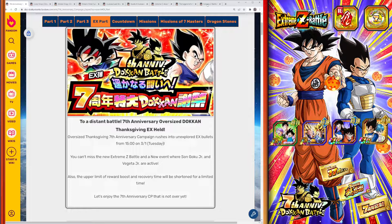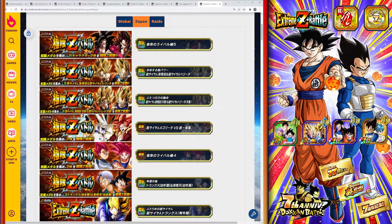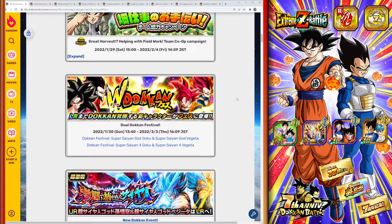One of the most important things are the Extreme Z Battles. The seventh anniversary Extreme Z Awakenings were absolutely amazing: the STR Super Saiyan God Vegeta, the TEQ Super Saiyan God Goku, Super Saiyan 4 Gogeta, Omega Shenron, the INT Potara Fusion Super Saiyan Goku and Vegeta, the PHY Angel Goku and Vegeta for LR Gogeta, and the Super Saiyan 4 Goku and Vegeta from a few anniversaries ago. Really great awakenings — and even if you don't have the units, there are tons of dragon stones to collect for future banners.